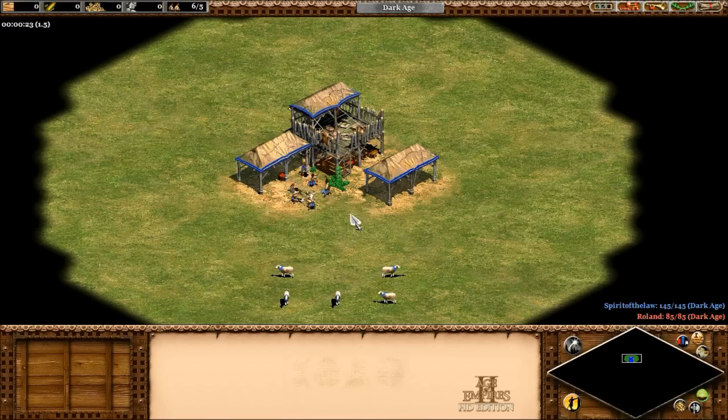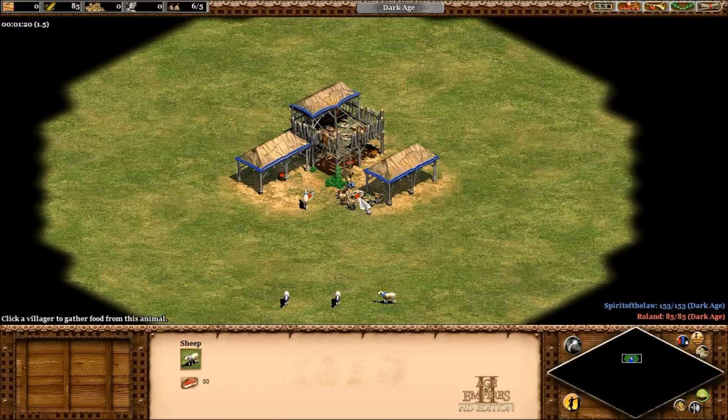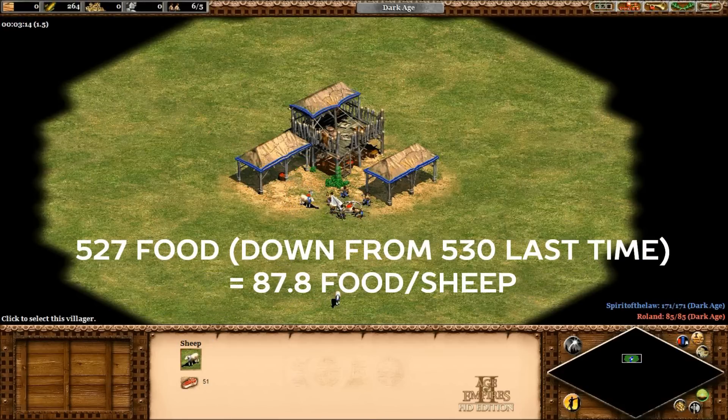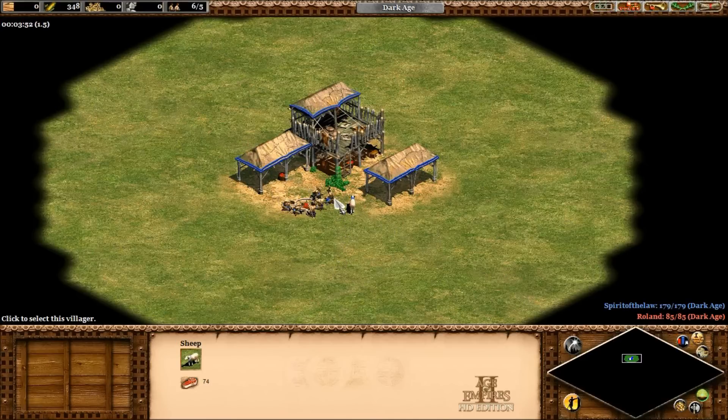Scenario four is what I thought might be the ideal way to collect food — sending one sheep at a time, but also pre-killing the next sheep, which is apparently supposed to help villagers move on rather than standing around. I also did a little micromanagement, directing villagers to move over to the next sheep if they weren't getting there fast enough. However, even pulling out all the stops — pre-killing the next sheep and micromanaging villagers — the average food collected actually went down. Pre-killing seems to just make two sheep decay at once unless you're timing it absolutely perfectly. We're talking a max of only a few food difference, and unless you're at the highest level of play, it's probably not worth stressing over.